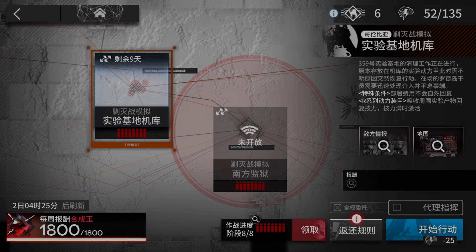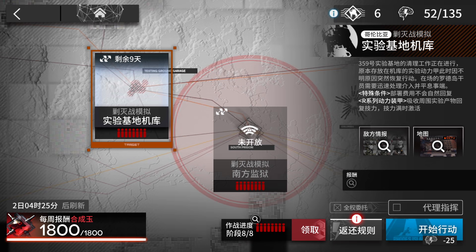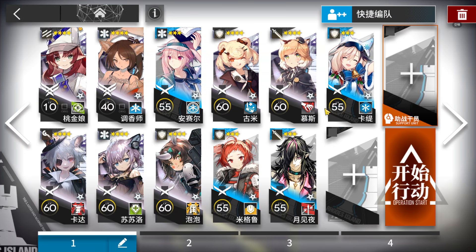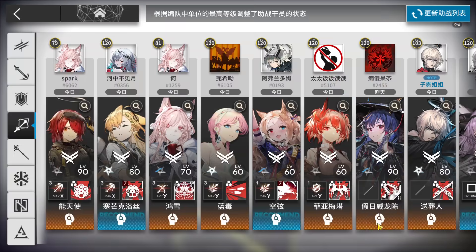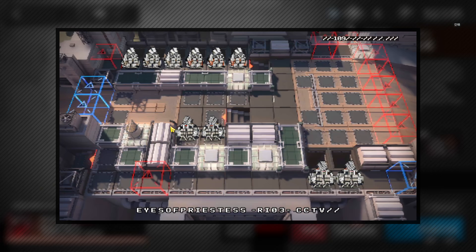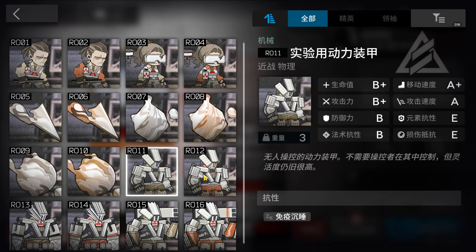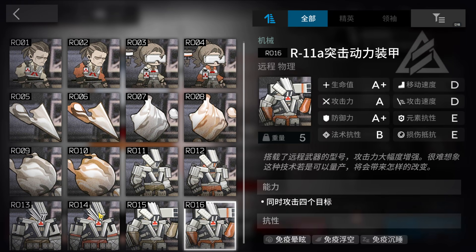Let's clear Annihilation 17 research lab hangar with the low-end squad. This is the squad we're going to use with a core operator charter from the support unit. The enemies from this event are the ones from the Dorothy event, so with the Gundams. It's actually really simple and most of them are enemies without much problem.